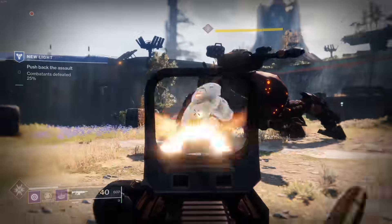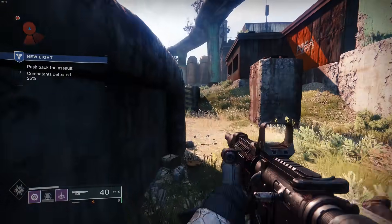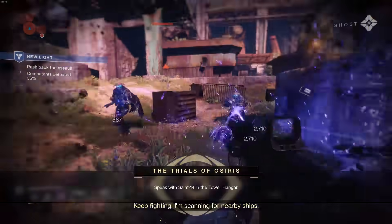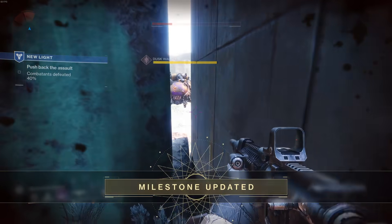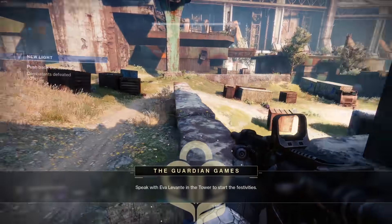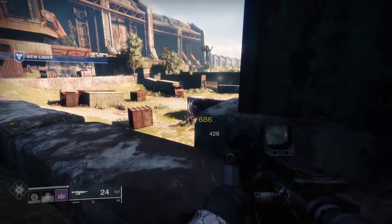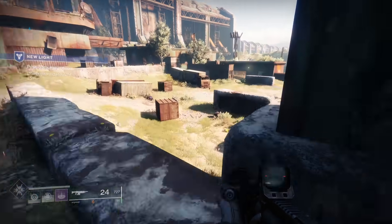When you get to the Spider encounter, you'll see a bunch of banners pop up at the bottom of your screen saying a milestone has been updated — that means you're doing it correctly. If you created the same class as an existing character, you won't see this banner. In that case, delete the character and create one of a different class.